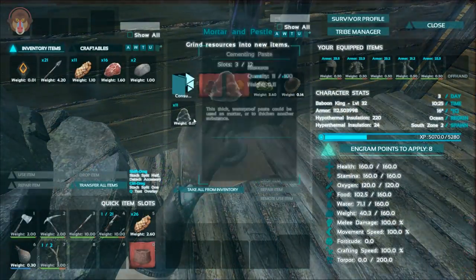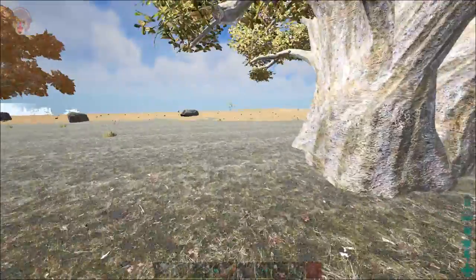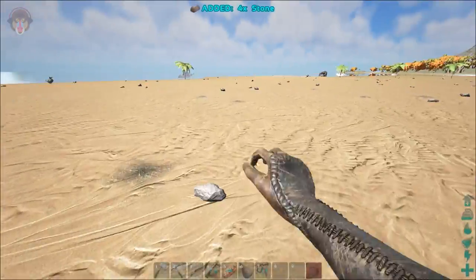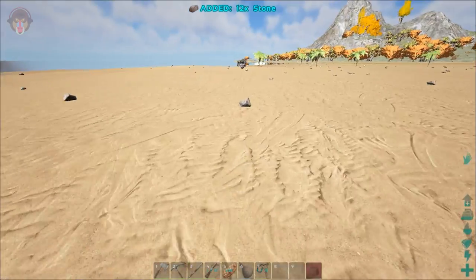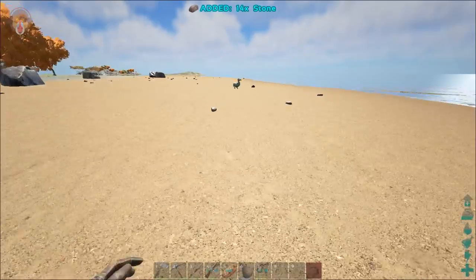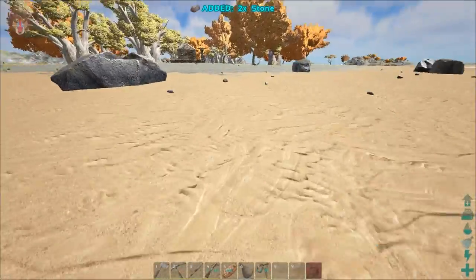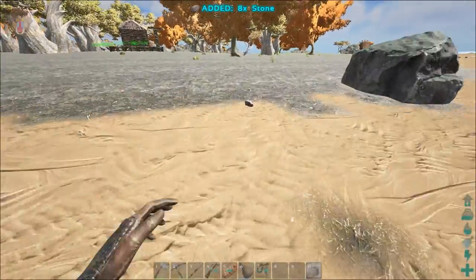The water tower will feed into the crops around us. Let's go collect a couple of rocks because that is what we need. The frames are so nice here. Just a couple of rocks until it enables, not too much. We still need to tame a dodo because their eggs are also very necessary to start the kibble process.